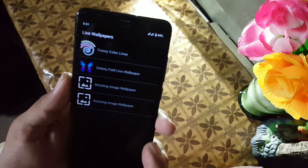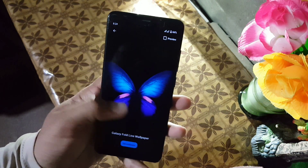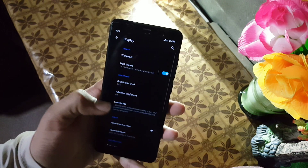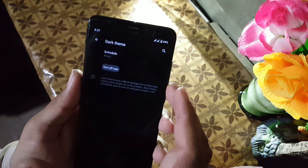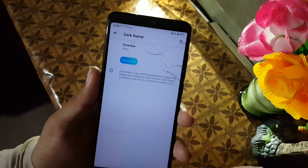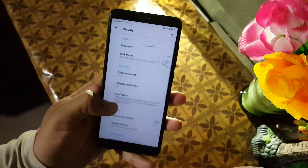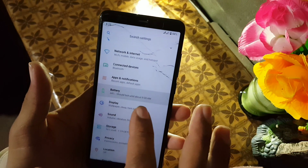In the display section you can also install live wallpapers from my previous videos. Then we have Dark Mode — you can also schedule this dark mode and simply enable or disable it. You can check the gradient on its toggle button; it looks really amazing.